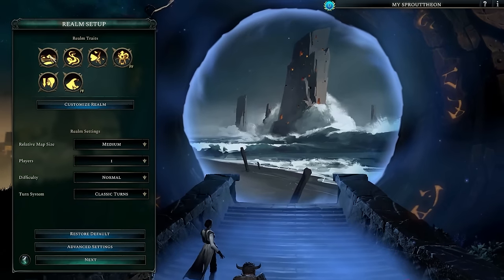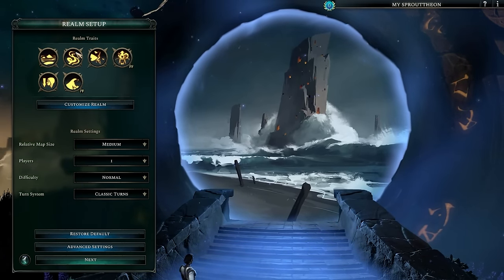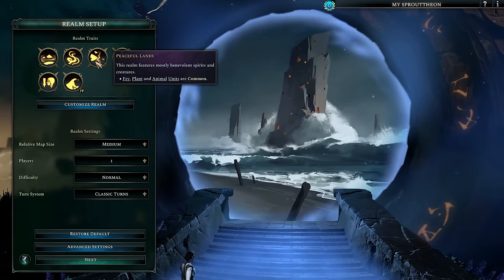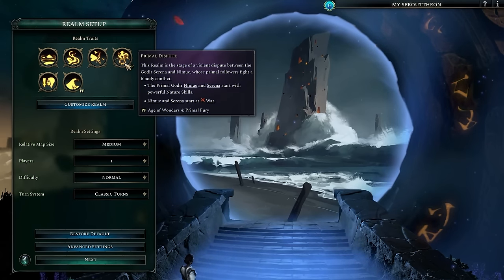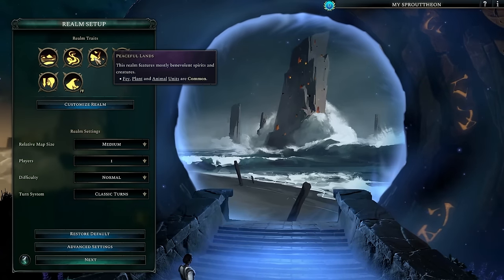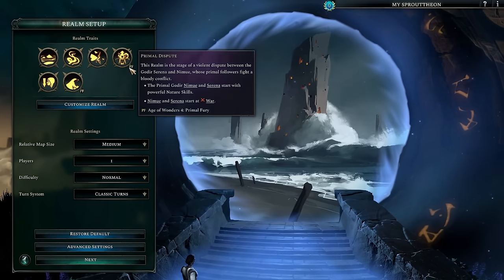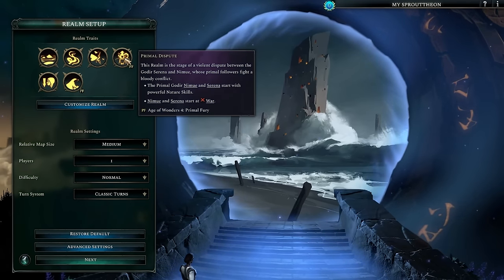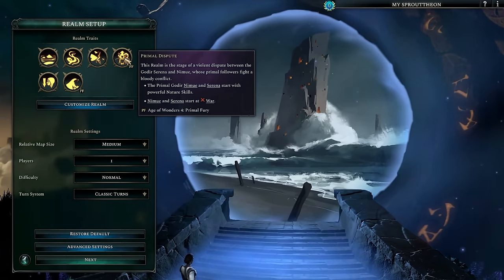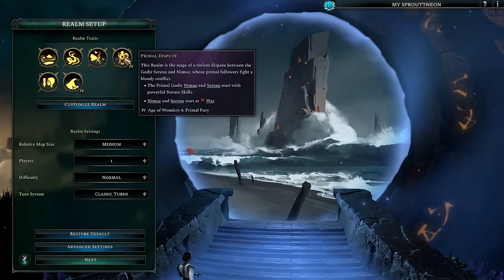If we select the Storm Wreath Realm, we can see it has some normal traits — in this case the island traits, so more islands, an overgrown realm with more forested areas and lots of fey planty things. We're going to be playing as an evil undead character, so we'll have an antagonistic relationship with the world. This is new to Primal Fury — we've got the Primal Dispute trait. This realm is the stage of a violent dispute between the godiers Serena and Nemu, whose primal followers fight a bloody conflict.